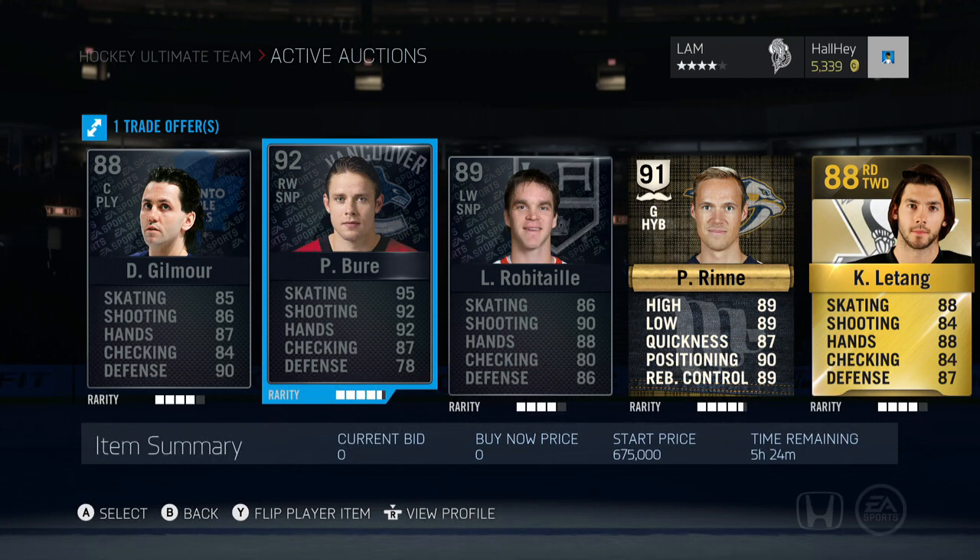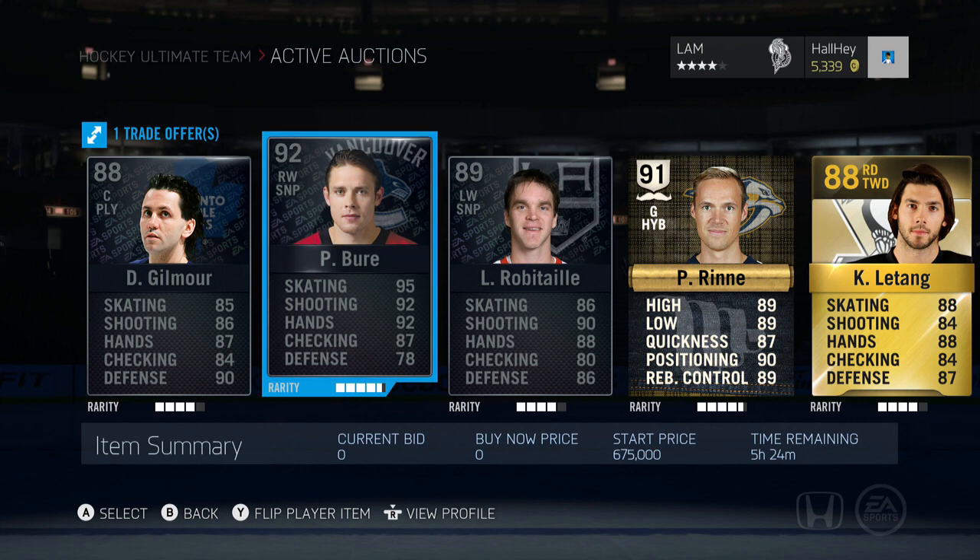Next up we got Pavel Bure, the man of the hour — 92 overall with a 95 skating attribute, which is crazy. I know he's gonna be pretty popular, but the start price is 675,000 if you want to send in a trade for that.